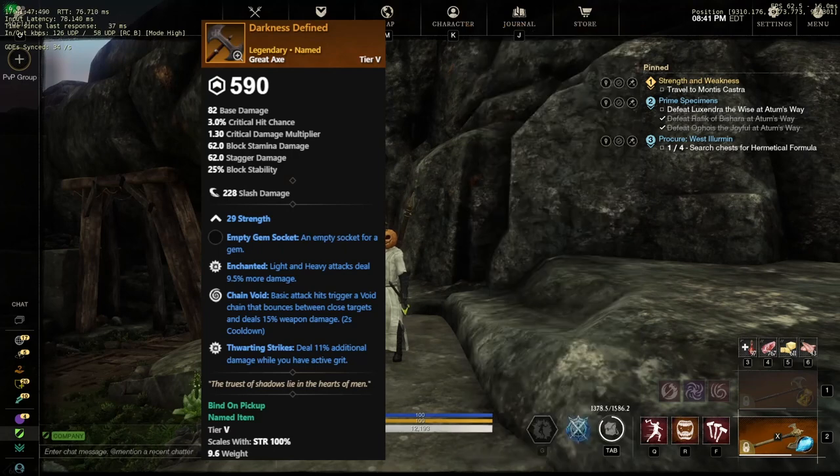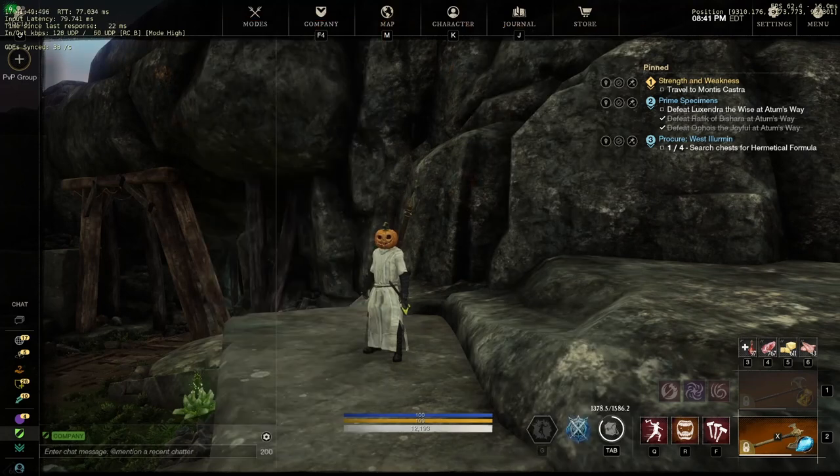Moving on to the next weapon, we have the Rapier. There's actually only one Rapier in this new dungeon, and it includes Keen, Keen Speed, and Mortal Refreshment. Not bad if you really use it as kind of a getaway weapon.